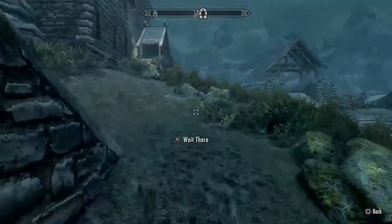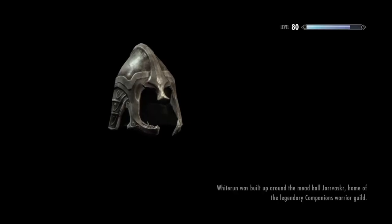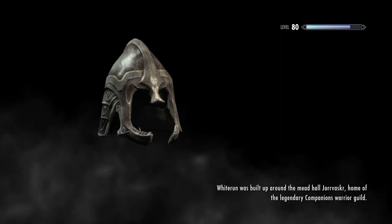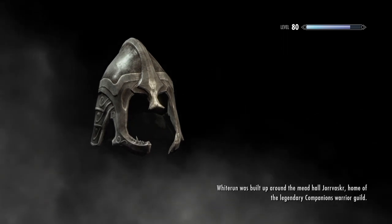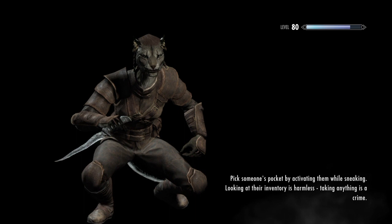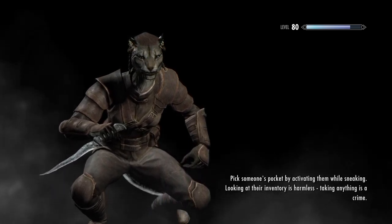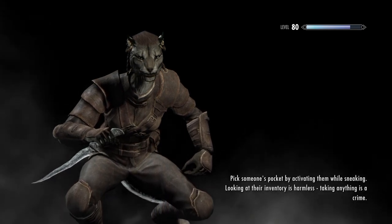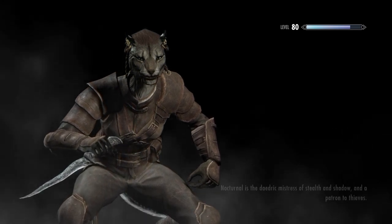Find your Amulets of Talos in your inventory and drop them — one, two, three — make sure you can see them on the ground. Then speak to your companion and tell them to pick them up. Sprint with the dialogue still active, and just before you get to the Whiterun gate cancel it and go inside. As soon as you load in, turn around and go straight back out the door.